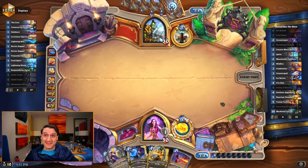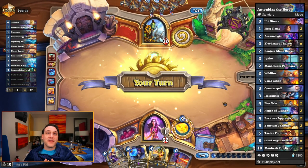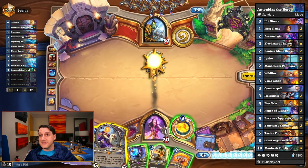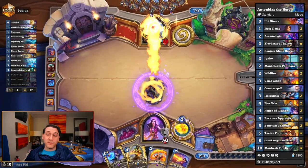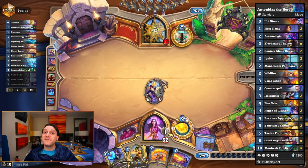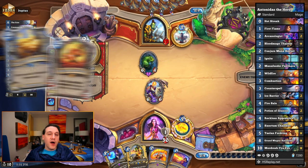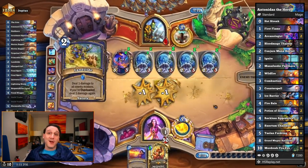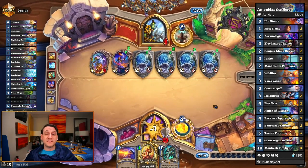Hero Power Mage isn't limited to Wild by any means, which is precisely why we built this Antonidas the Hero Mage for Standard. Without discounts from Emperor Thaurisan available in Standard, it will be necessary to save a biscuit or two from Conjure Mana Biscuit to get an extra copy of Antonidas or Mordresh with Potion of Illusion. But with targeted card draw for your spells with Chandler and Taylin to draw Mordresh or Antonidas, alongside a fair number of fire spells to keep the board clear with a little help from Reckless Apprentice, there's a good chance you'll be able to play Antonidas on an empty board and hit the opponent in the face 3 times.